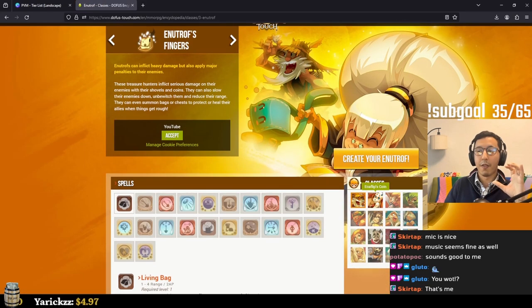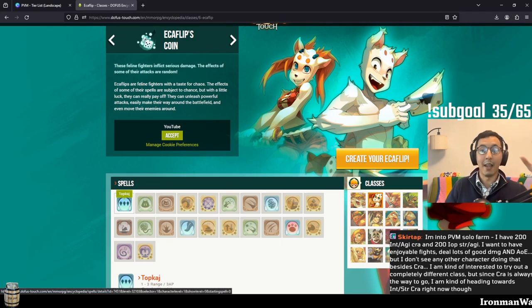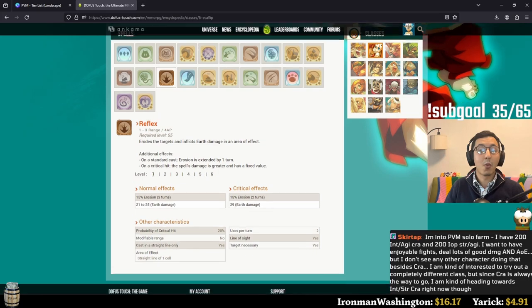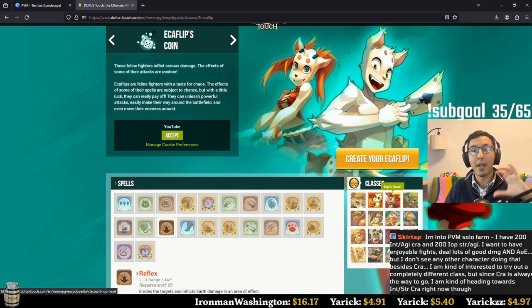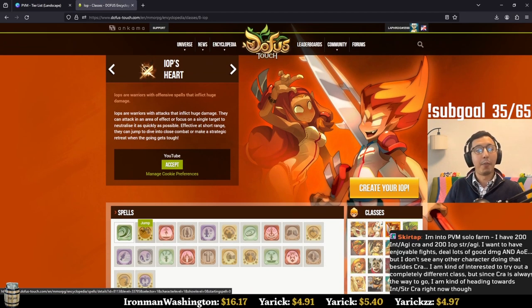The Ecaflip — the way it's designed here they've reverted back to the essence of the luck character, based around effects that might or might not happen. If you get hit and the enemy crits on you, you gain faculties like movement points or action points. If the enemy attacks and nothing happens, you gain different effects. Your attacks can also have secondary effects — crits, erosion — and the essence of this class is that some things may happen, some may not. You're never a hundred percent sure what might happen when you cast a spell.